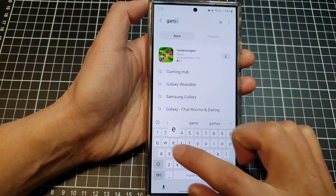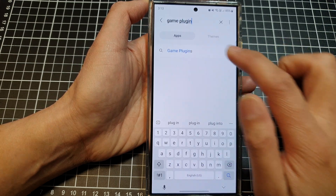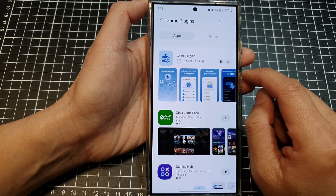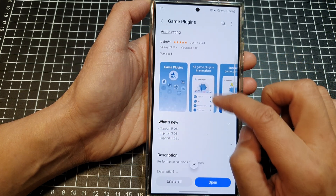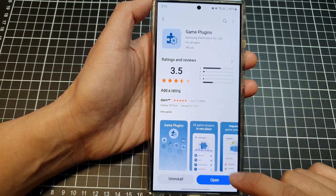Put in 'game plugin' and here are the Game Plugins. Tap on that and this will allow you to update or upgrade your Game Booster to Game Booster Plus. Once this has finished, tap on Open.